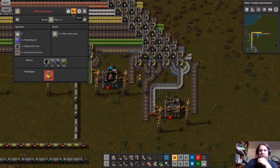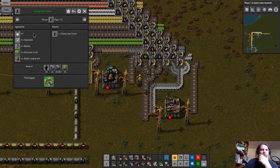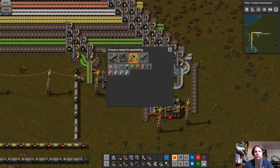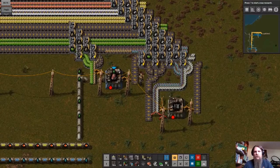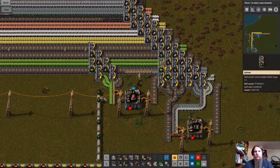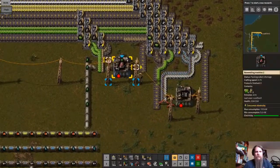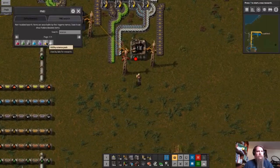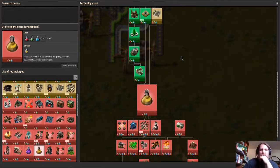We're making flying robot frames — that's what it was. Flying robot frames are over here. Once we've got electric engines running, we'll be making flying robot frames, which are of course part of yellow science. So let's see what else we need for yellow science.